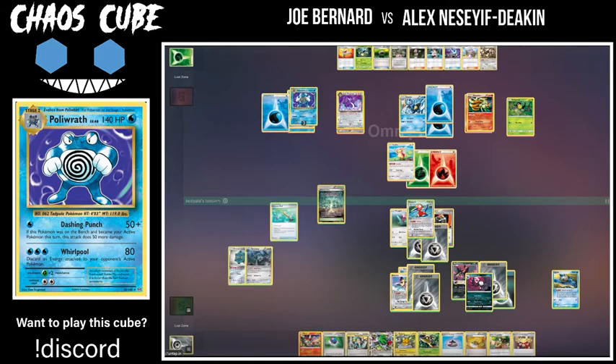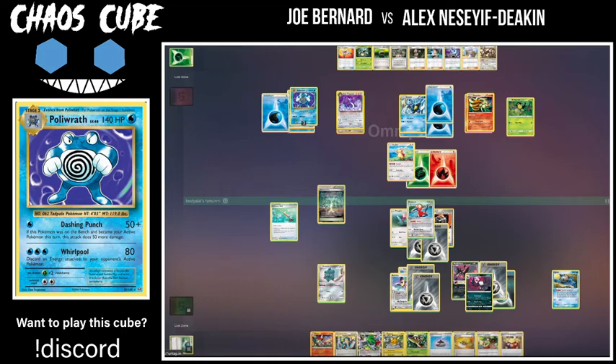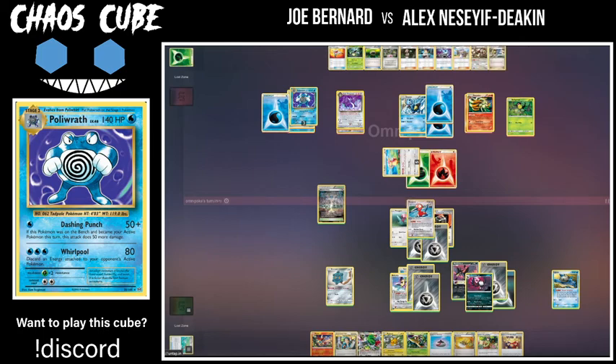At this point he has pretty much a knockout on Polywrath if he can evolve into that Weeping Bell and then probably only needs one more energy to attack. So I think two prizes are probably fairly achievable. You can see pretty much everything Al has on his board is not very effective — not really going to take that much damage. Al is going to swing with the Porygon again: first flip tails, second flip heads. Omnipoke does know how to flip heads on a coin! Looks like sleep, but not burned anymore.